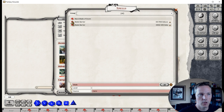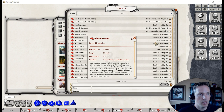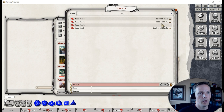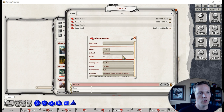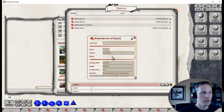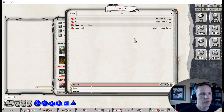You can edit any custom spell you've created. Drag an existing spell into your list — for example, Blade Barrier from the Player's Handbook — and since the original is read-only, your copy is fully editable. You can rename it 'Blade Barrier of Doom,' change the level to 7, and modify whatever you like. That's all it takes to make your own spells.